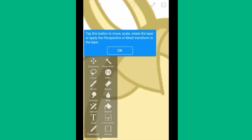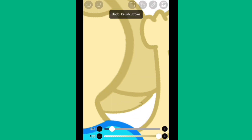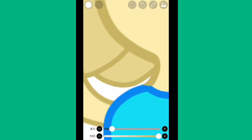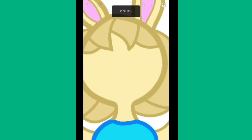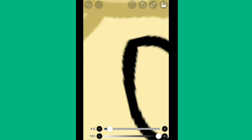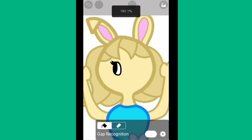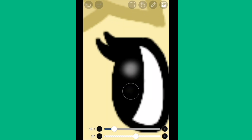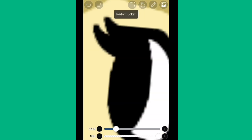I almost forgot to add Bunny's hair. I'm adding that now — I wanted to give her bangs and a short hairstyle because I feel like that really suits her. Now we're working on the face. The face was a little more difficult than other characters because of the way the eye was shaped. I wasn't sure how I wanted to do it and I kept redoing the glistening effect so many times.